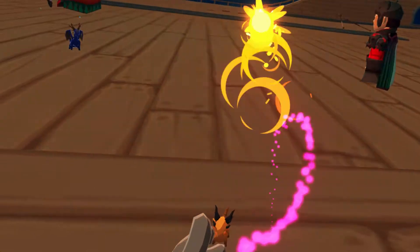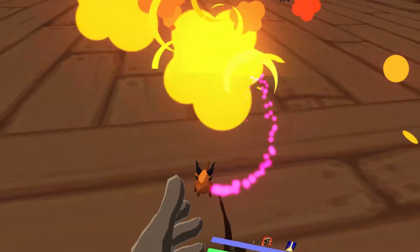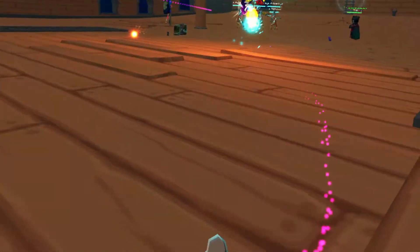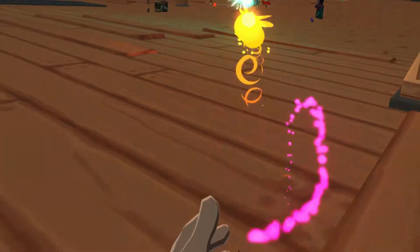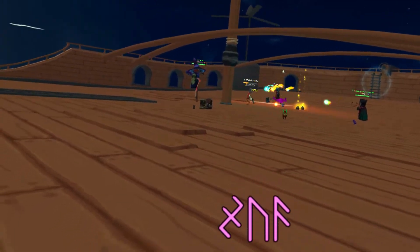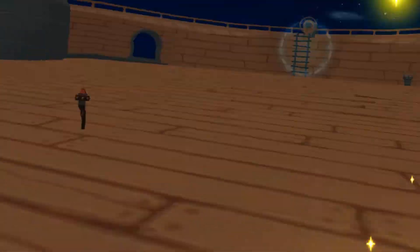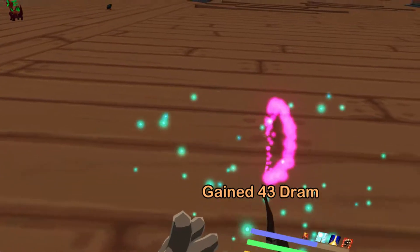He's also got one called Impending Doom — it applies a debuff to you and after about 10 or 15 seconds it'll straight up kill you. The way to avoid that instant death is there are green circles that spawn on the ship, one on each side. In shard dungeons I think only one of them shows up, but whenever you get that debuff you want to jump into one of those circles and it'll cleanse you.